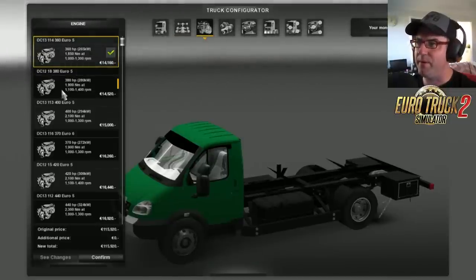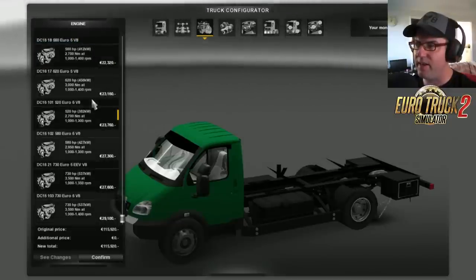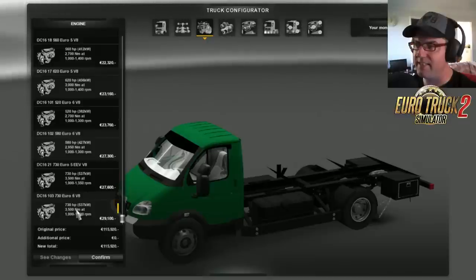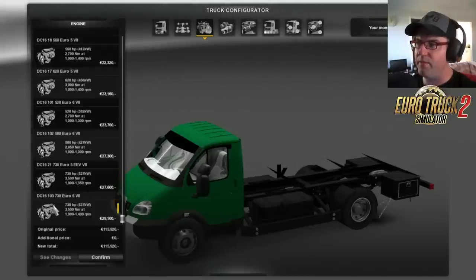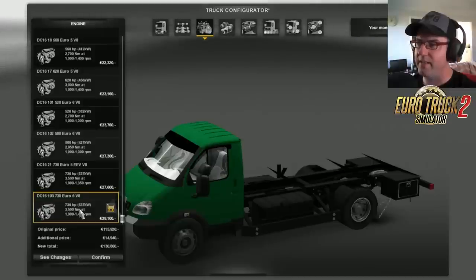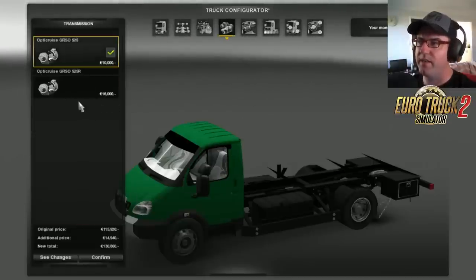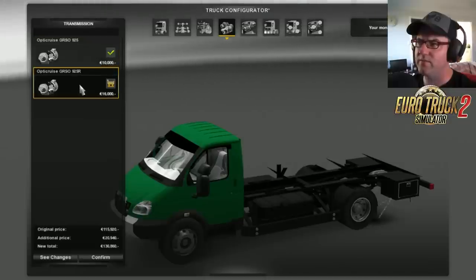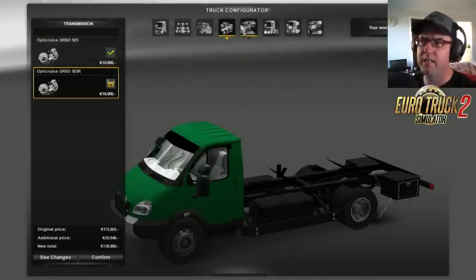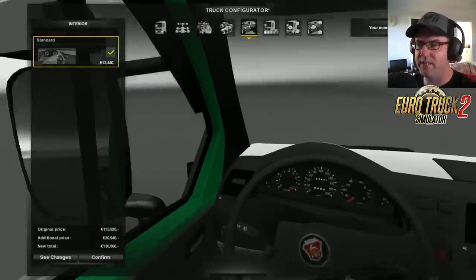With the engines there is a heap of options: 360, 380, 440, 480, 560, 580, 730, and 730 again. I'm a big fan of a V8 so let's go the Euro 6 V8. For the gearbox you only get a choice of two - this one here I think it's a 5-speed with retarder. Then we go into the interior to have a look.